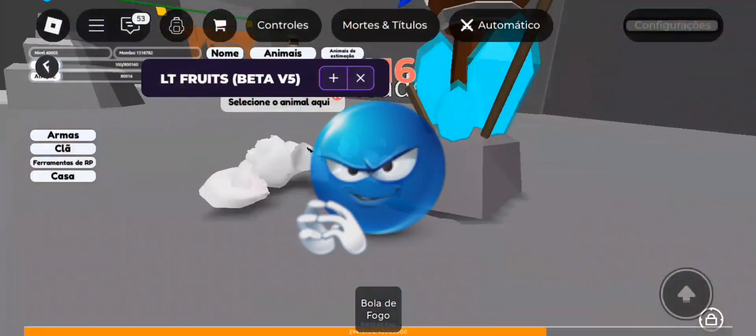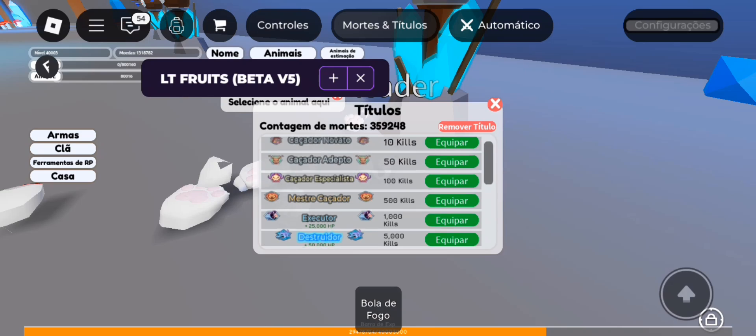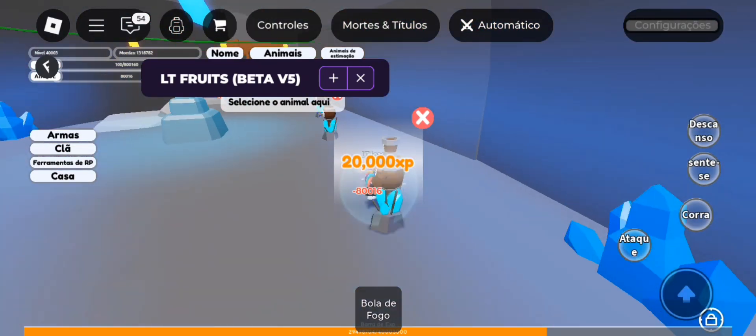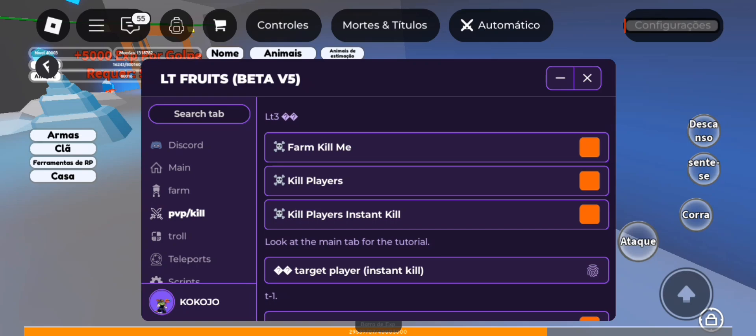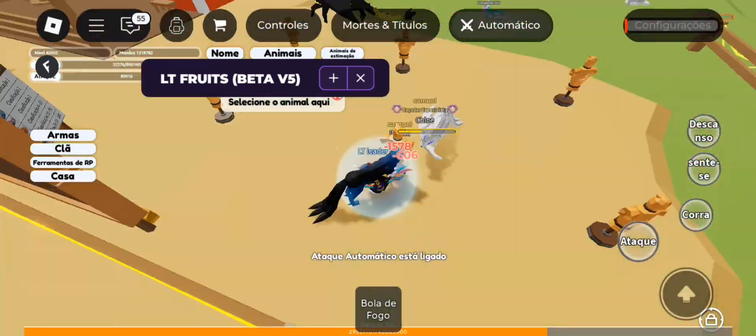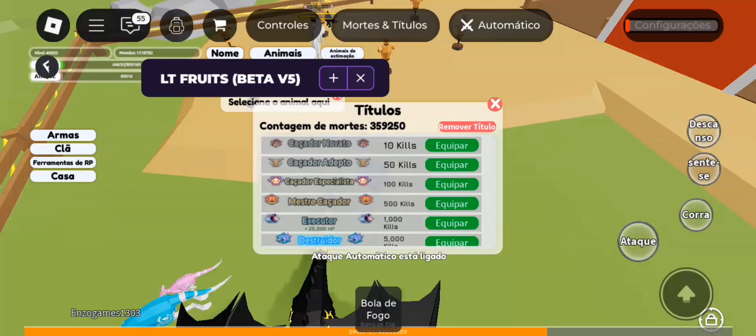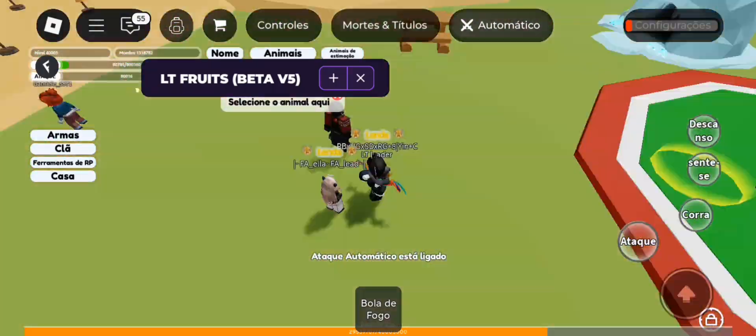Let's go to the PVP tab. The best option here is to farm kills on the character itself — very good for farming kills. Let's go to kill players. I recommend activating the game's automatic mode and kill aura to kill easier. On this server he didn't farm many kills because many people were in the safe zone.